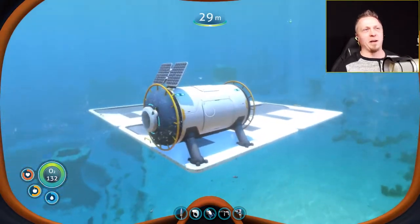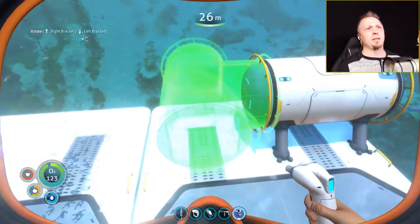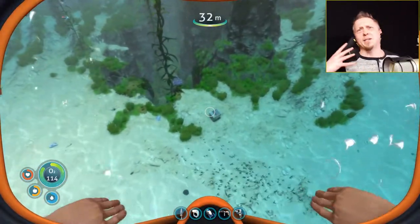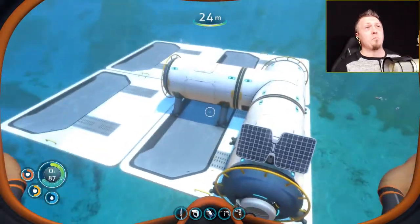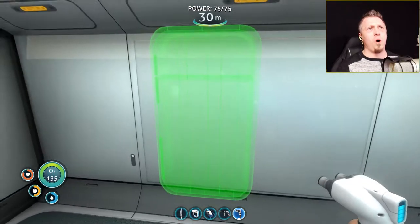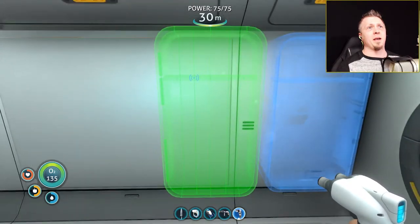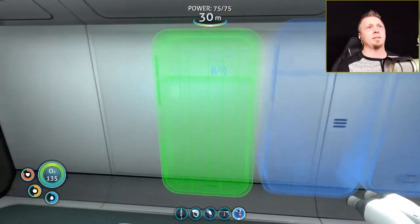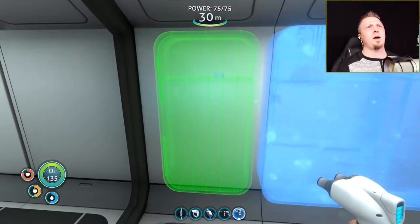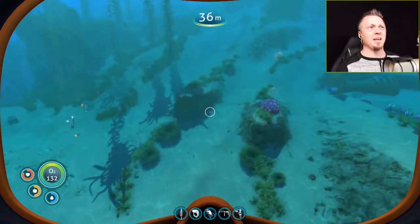We've got something. It'll look better when I get the multi-purpose room and everything, but for now this will work. I'll go ahead and put a T-compartment there. Of course I am short titanium again — before I had too much titanium, now I don't have enough. It's not much but it will work temporarily, at least give me some place I can actually build some storage. I'll go and snag a bunch of titanium and some metal salvage. That gives me five wall lockers, and that means I need ten pieces of titanium.